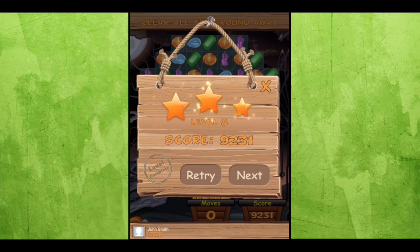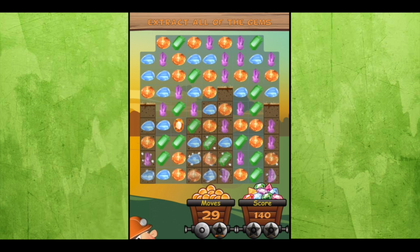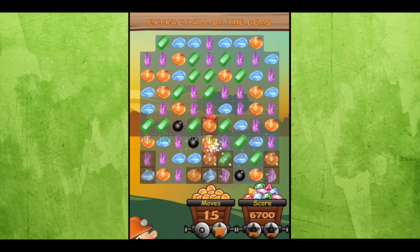There are different backgrounds for each level of gameplay, so there are 50 different backgrounds. Here's another type of game mode — extract all the gems from the ground. Sometimes it takes more than one match to free a gem, and you have to do that within a set number of moves. The first time I played this level, I did not complete it.